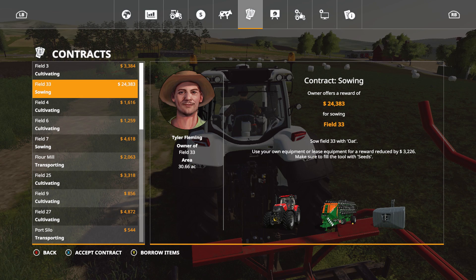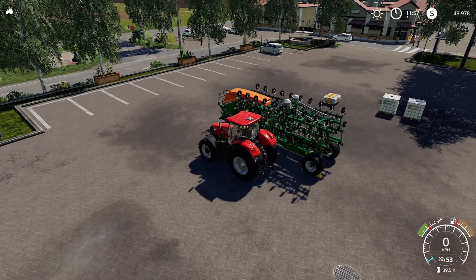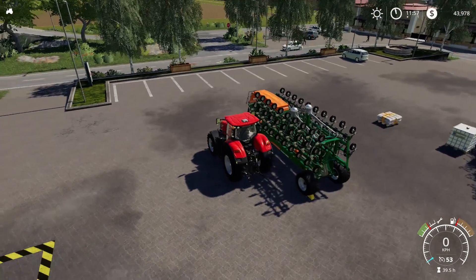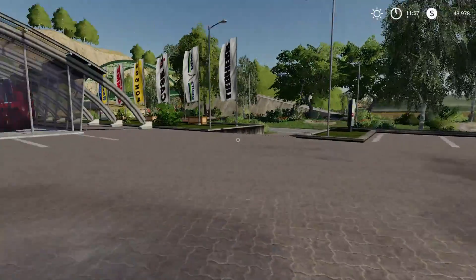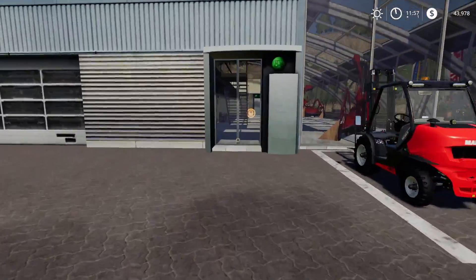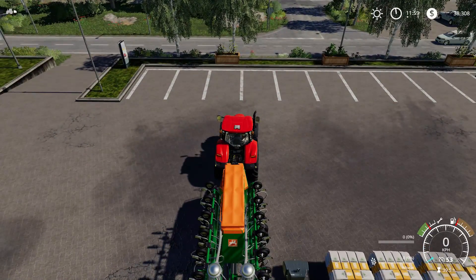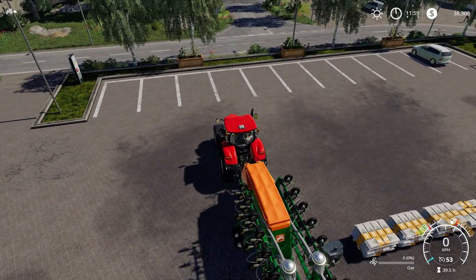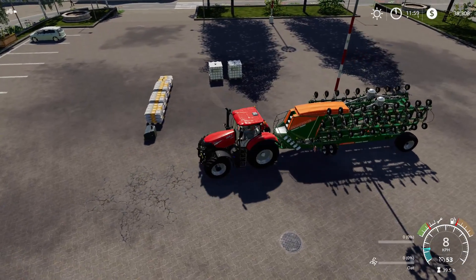We don't have a sower that big, so we will borrow the items. I will buy more seed here too — I have a feeling this will take a lot of seed. Why is the maintenance indicator so low? It's like almost at half. Oats is selected. There's even a weight here for me; I'll put the weight on too, I guess.